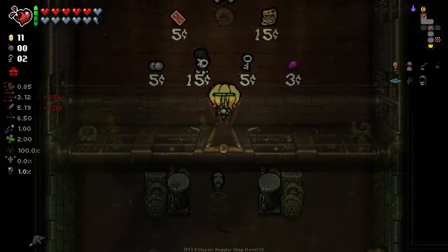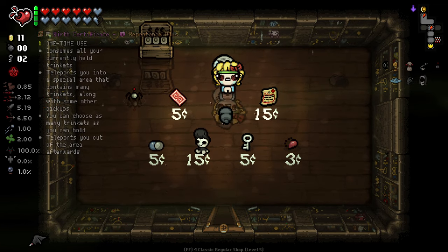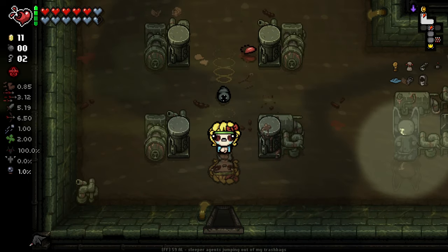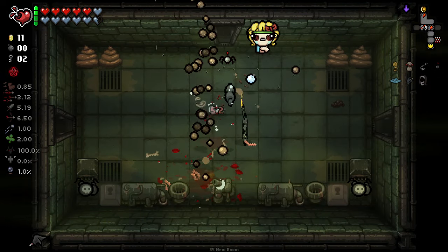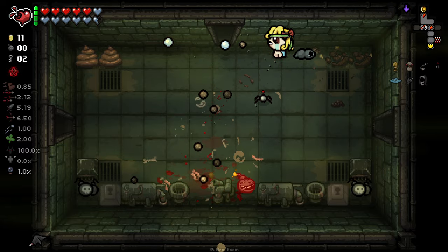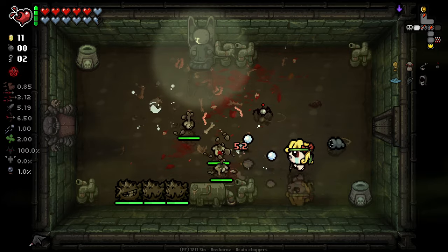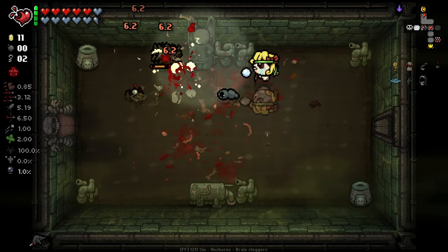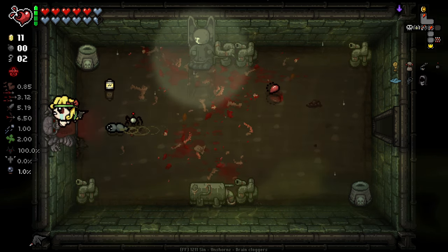I'm just going to quickly check in here and see if it's worth grabbing an extra four cents. We got the Birth Certificate — very, very, very good. It can be bugged sometimes; the last few times I've tried it, it's been a bit bugged. But basically, it takes you to a room with every trinket in the game and you can take one. It also smelts your current trinket. Pretty damn good — we'll see what happens if we even get enough money.